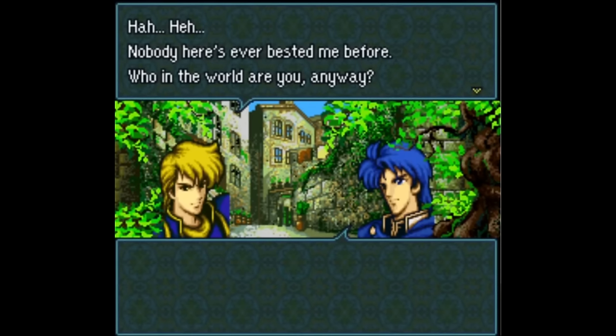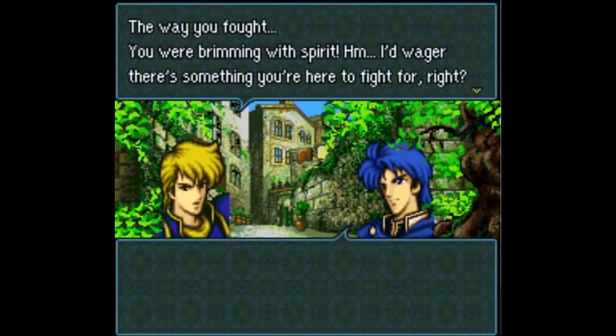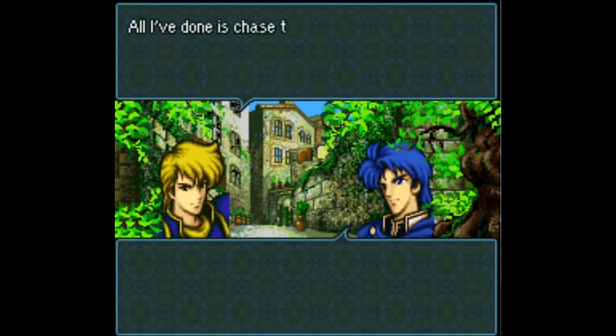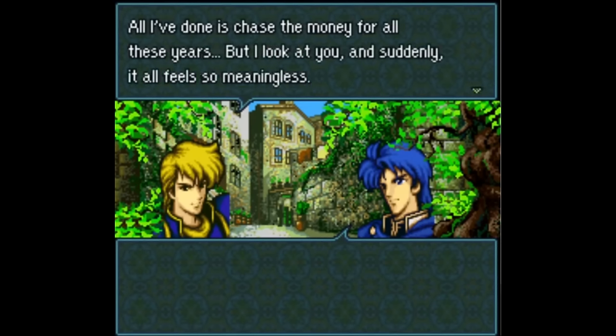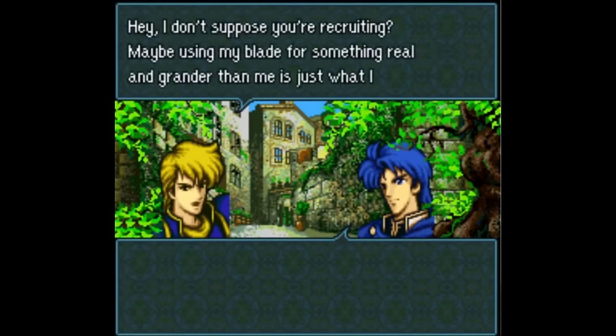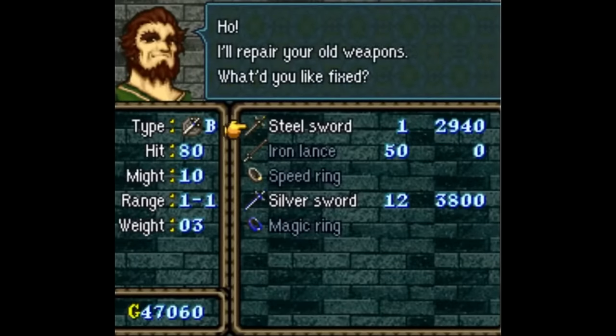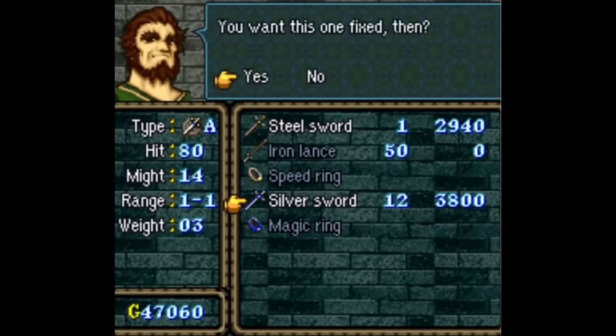Even without having spoken a line of dialogue, the fact that you encounter Cullen in the arena tells you a bit about who he is — he's a money-seeking fighter seeking to do more with his life. Part of why this recruitment works in FE4 is because of how the arena works there. In most games, arenas are risky and often out of the way, but in FE4 a character can't permanently die in the arena, and it's also an important source of money, so players are way more likely to engage with it.